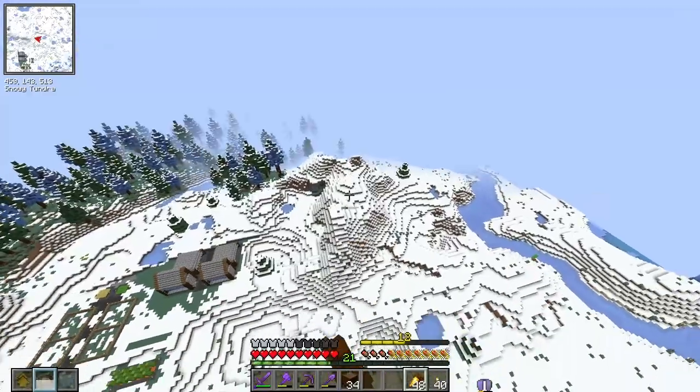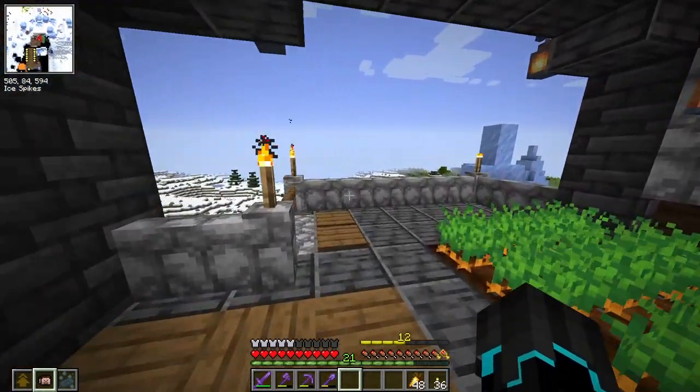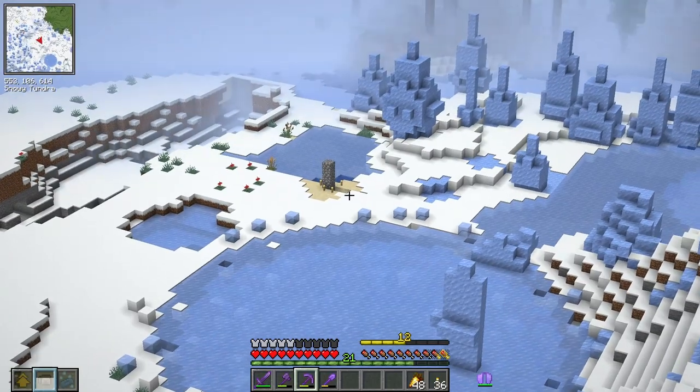I could put a bunch of torches up there and then it would be spawn-proof. I think we will build it right here. I believe I have most of what I need — I just need a bunch more cobblestone in order to make some dispensers and building blocks. So it's time to head over to the mine, which I haven't been at in so long.